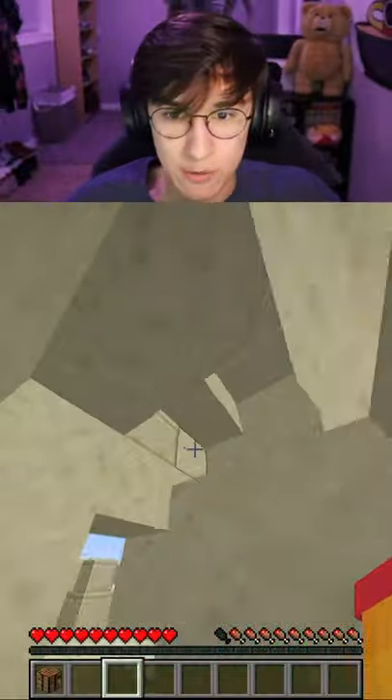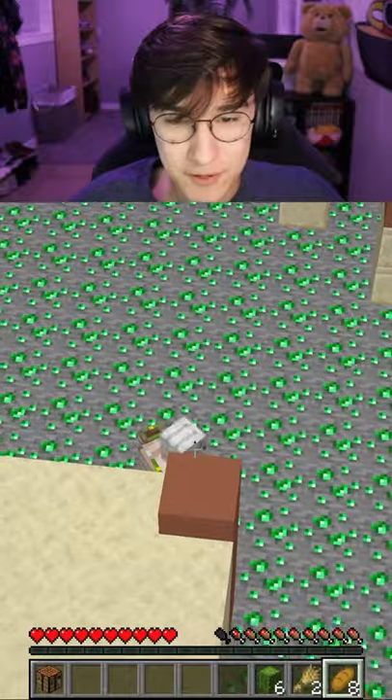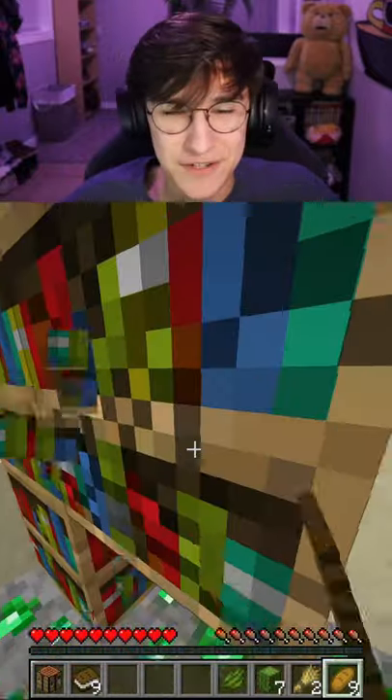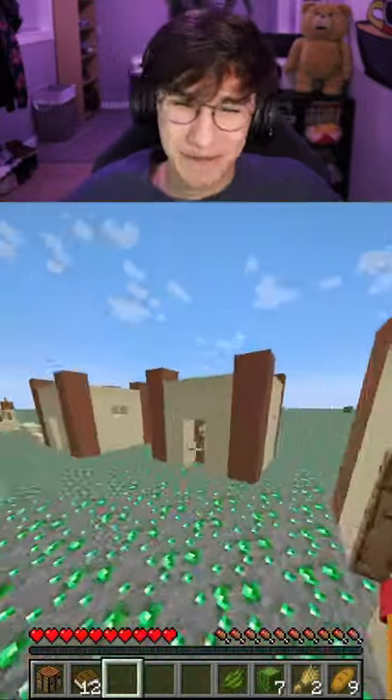Oh, we got a crafting table right here. Give me that. Got anything up here? Oh yes — so that's our iron right there. How the hell are we gonna get sticks? Oh, what if I break these? It just gives you the books. I had some hope that a plank would drop.